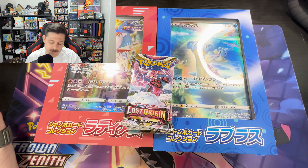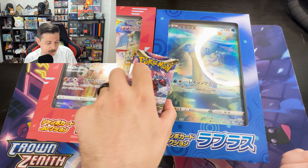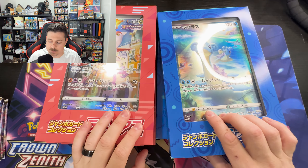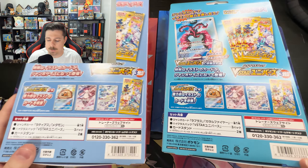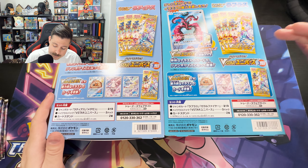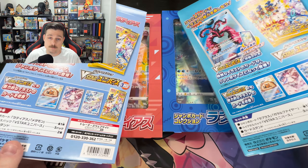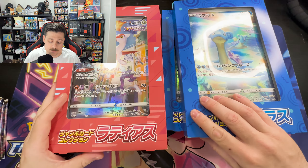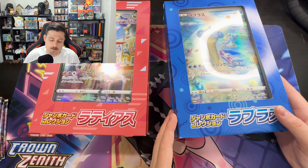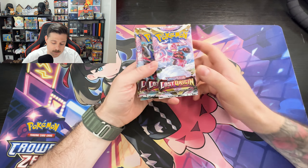What's up guys, welcome back. Today we're going to switch it up a little bit. To start out we have 5 packs of Lost Origin, and then we'll be breaking into these bad boys. We have Latias and the Lapras — you guys can see the jumbo card. We'll flip these over real quick and check them out. We'll get our sweet oversized promo card and then each one has 3 packs of V-Star Universe.